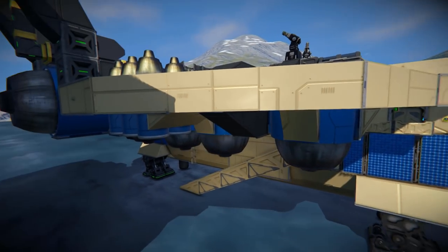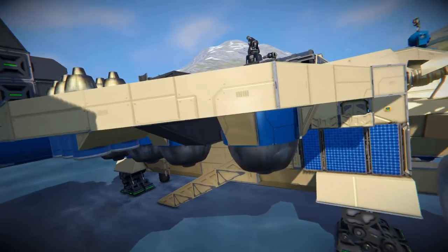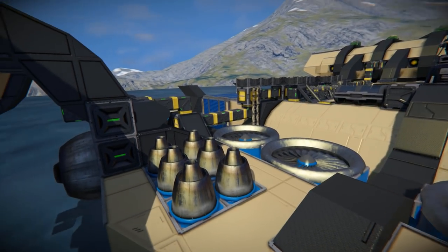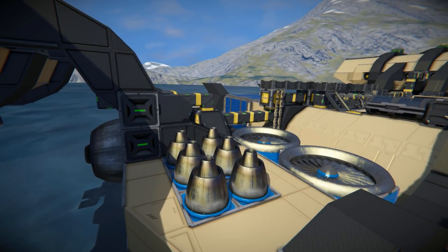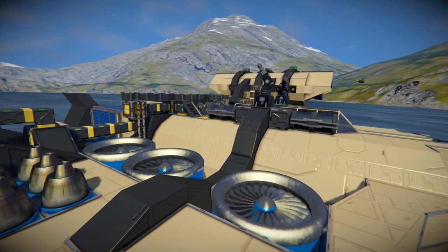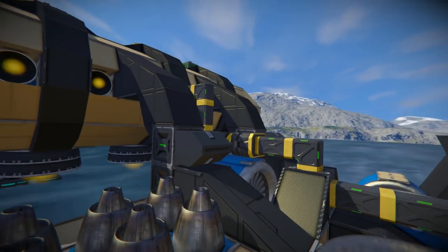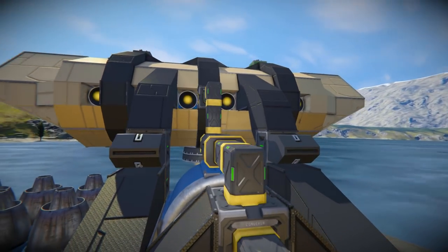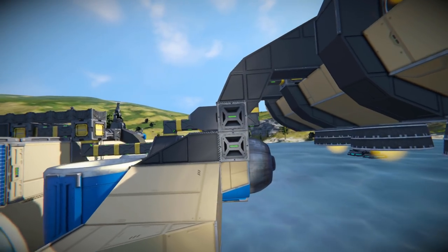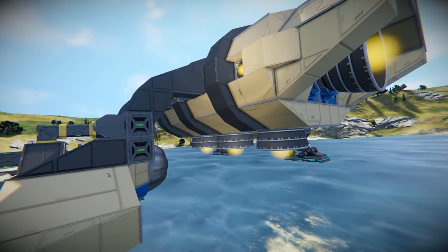We have this giant thruster pod, which is sort of a wing that connects onto our thruster up there. This one is made out of atmospheric thrusters. We've got some large ones going along, and then a bunch of small ones to help with the downward thrust. We've got some black carbon fiber blocks coming along the middle there, just to break up the colour. We can see our conveyors coming from the main body all the way along to our hydrogen thruster, and then we've got some bevelled edges, some merge blocks, and a connector — which is how we're going to disconnect this thruster if we don't need it.